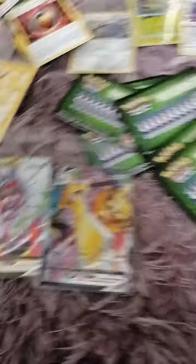I'm going to be adding Champions Path and Darkness Ablaze to my collection. One of the main reasons I want Darkness Ablaze is because of the Charizard cards - Charizard is the mascot of that set along with a lot of others.